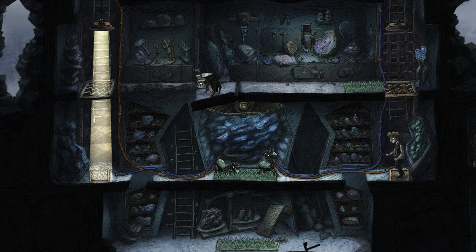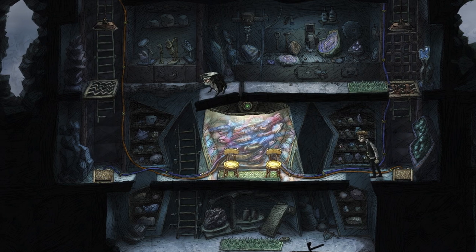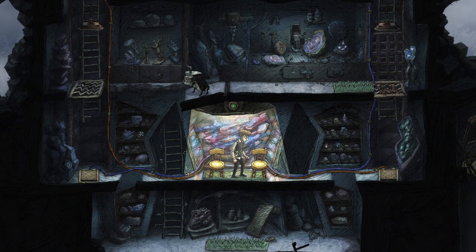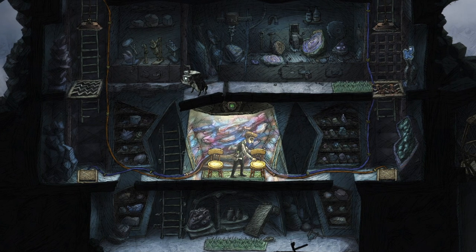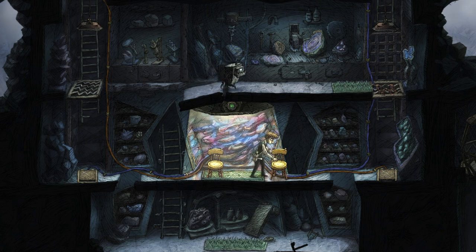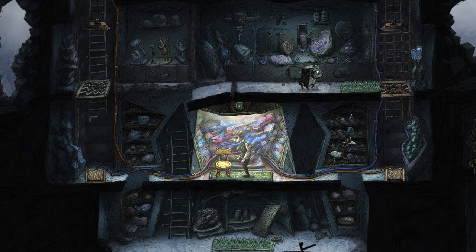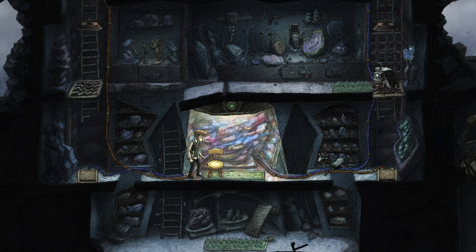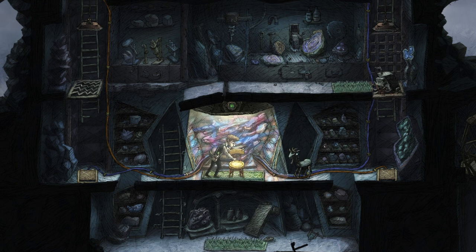Now you can see I've got both goats in position — this is how you would beat the level. Normally you would push both chairs to either side of the light, but instead I'm going to push them out of the same side one at a time. So I pushed that right-hand goat first. He's going to come back and just kind of hover on the edge of the light, and now I'm going to push the left-hand goat on top of the other one.